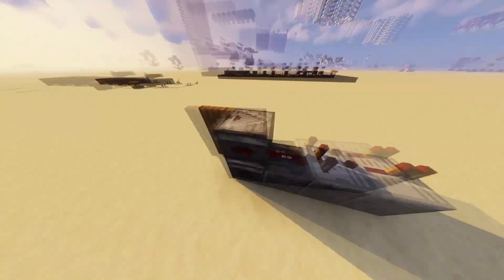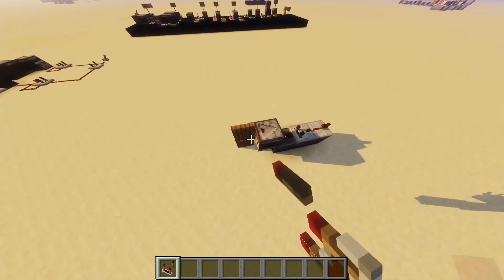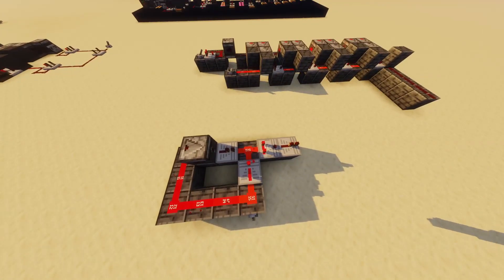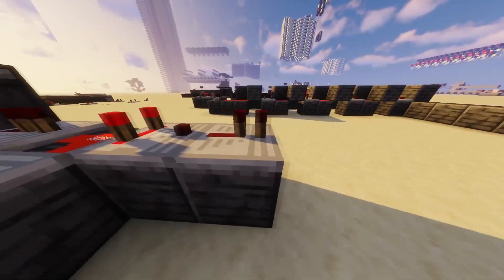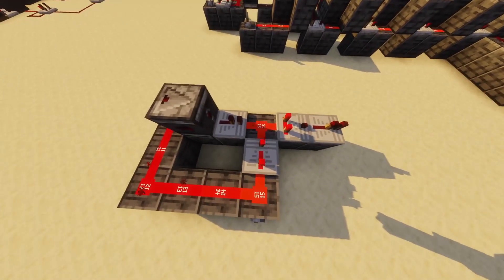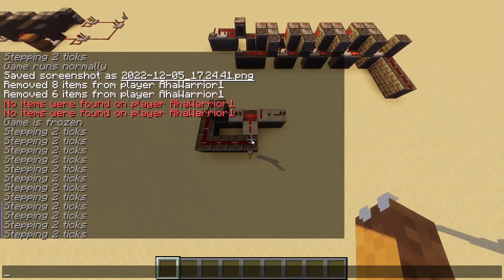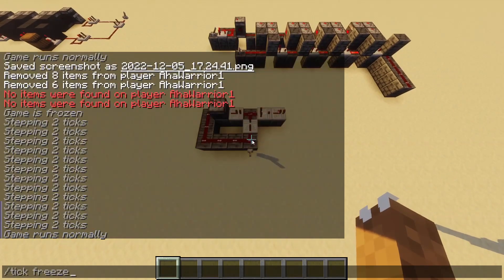In the case where there is another tile tick component in front of the comparator, it gets higher priority, which means it processes before the observer has time to turn off — and as you can see, it works. Coincidentally, when a comparator has another tile tick in front of it — say a repeater or another comparator — it has the same tile tick priority as a repeater, so we can actually prime it just using repeaters.